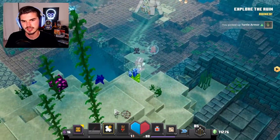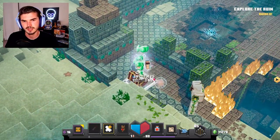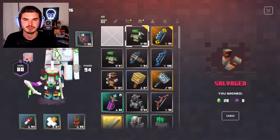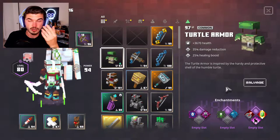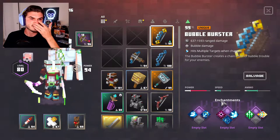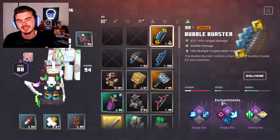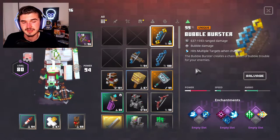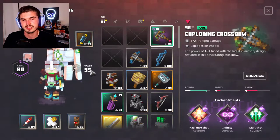We got some turtle armor and we're going to check this side to see if there are any secrets. And there we go — that's why you do the full explore. We picked up fist of cuts (gauntlets), turtle armor, and the Bubble Burster. The Bubble Burster doesn't have infinity on it, which is one of the main things I want on all my bows, because without infinity you run out of arrows so easily. The Bubble Burster creates a chain effect — 'a bubble trouble for your enemies' — and I'm interested enough to test it out.